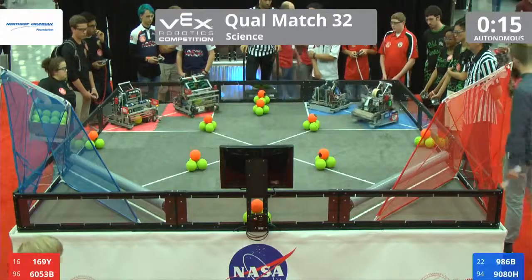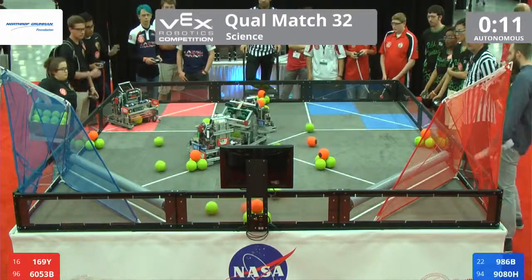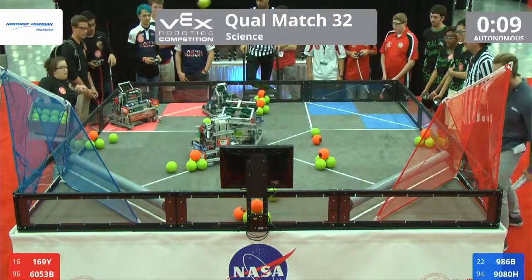Three, two, one, go. Playing on the blue side of the field, we got 980H, who just crashed into the red robot 6000.